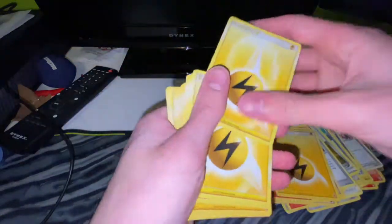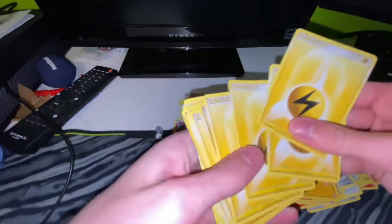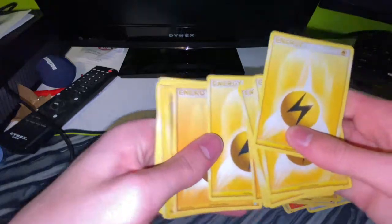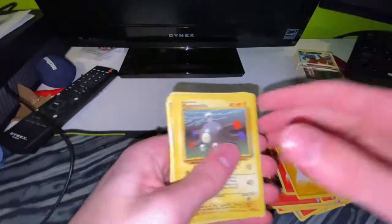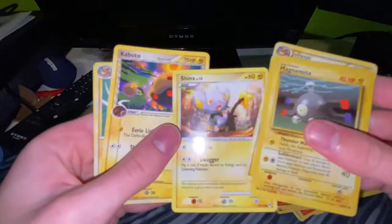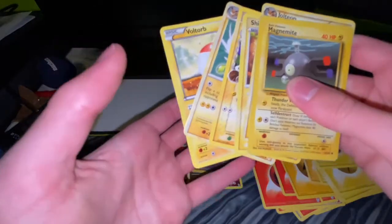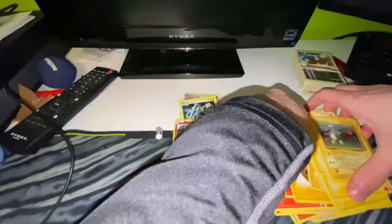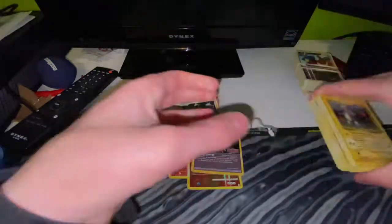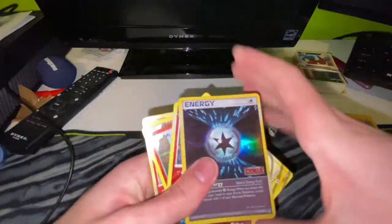More energies - there's like 20 energies. Magnemite looking all old. Jolteon - love a good Jolteon - Shanks, Kabuto, another Jolteon, and a Flareon. Decent little pack there - we had some shiny things, we had some hollows. Love to see it.